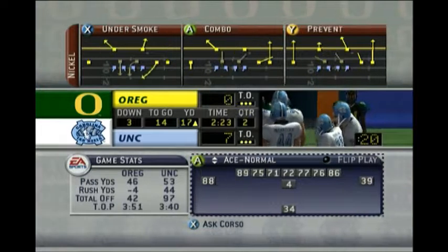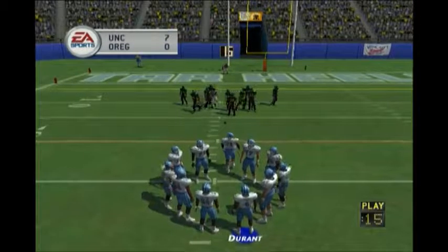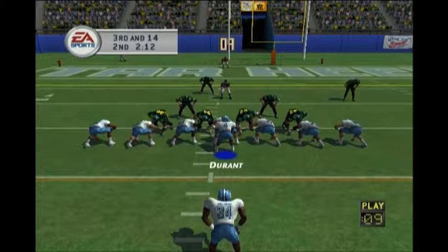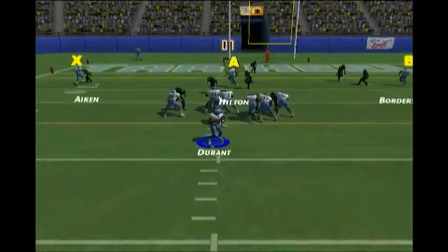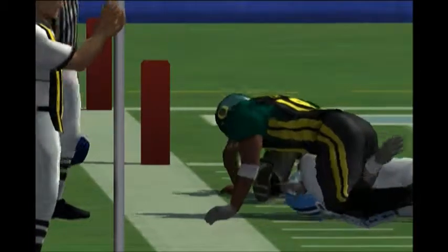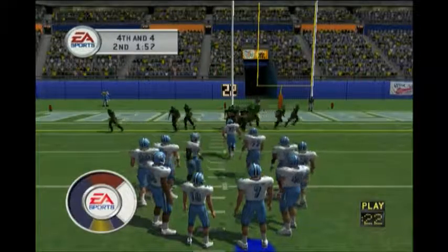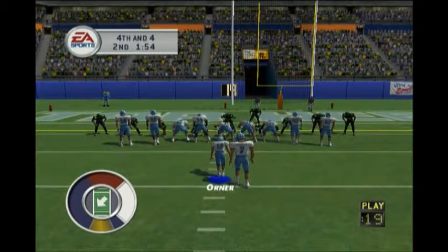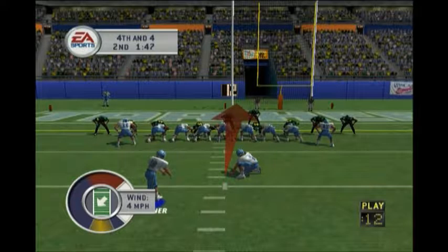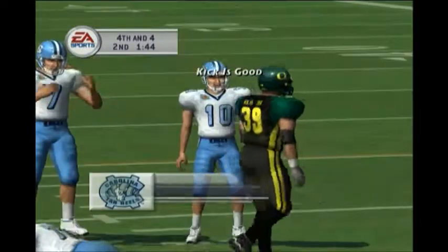We're looking at third and 14 on the 17-yard line, and we don't really have a lot of good options. I'm going to go back to a play that's my bread and butter for this game — a play that was much improved in the next iteration. We throw to Hilton, and Hilton gets us to within about three or four yards of the first down marker, so I'm just going to kick the field goal. That is Zach Hilton — he did make it to a pro roster, though I don't know how long he was in the league.